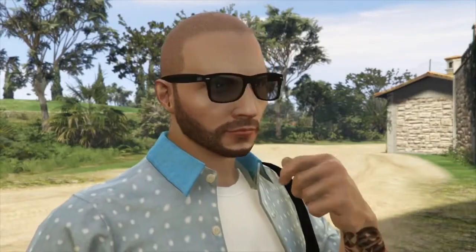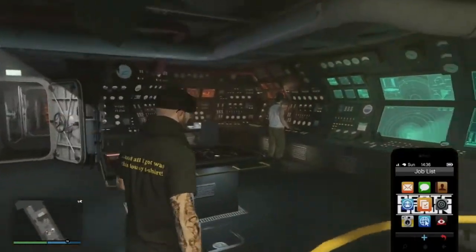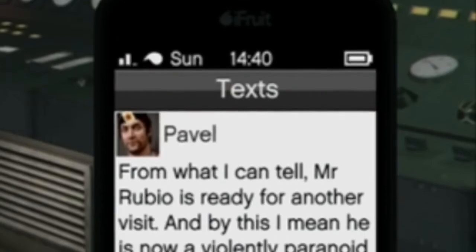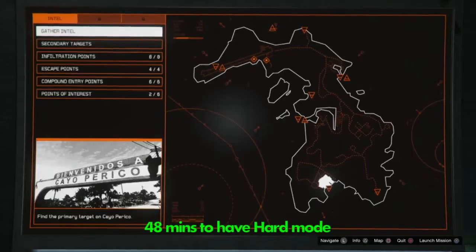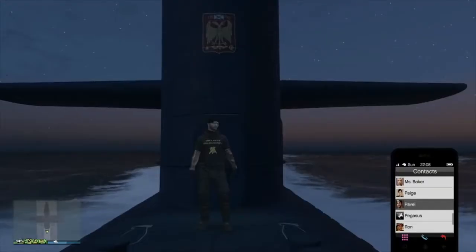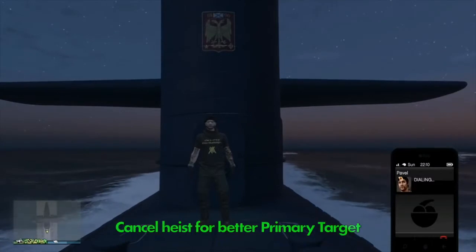We first need to talk about hard mode and normal mode. To activate hard mode, you need to complete the Cayo finale and then wait between 5 and 10 minutes until you receive a message from Pavel to say that you can do it again. You then have 48 minutes to complete the gather intel mission and scope out the next primary target. If you get a target you don't like, simply go back to free mode, call up Pavel and cancel the heist.